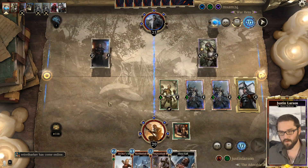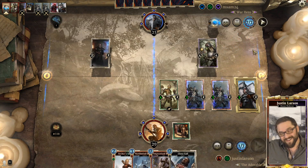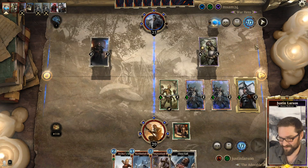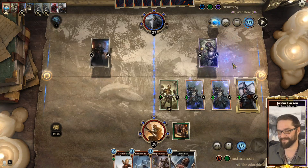Pass turn - we did nine damage there. No way, no way they drew an Ice Storm or a couple of Word Walls. It's just impossible to even imagine that happening.